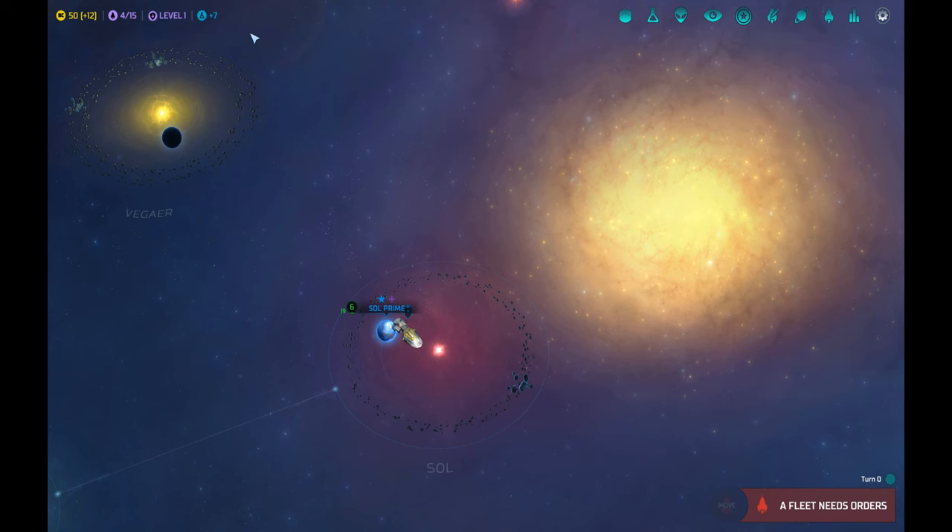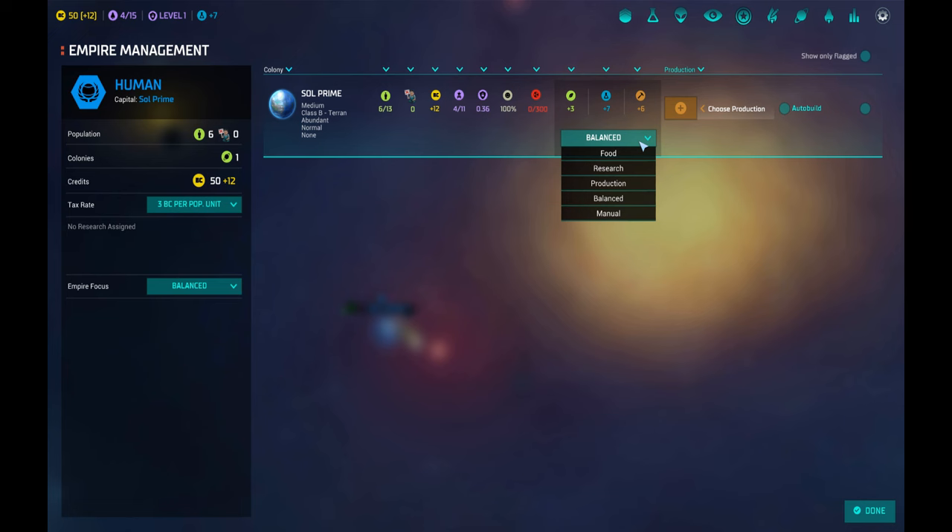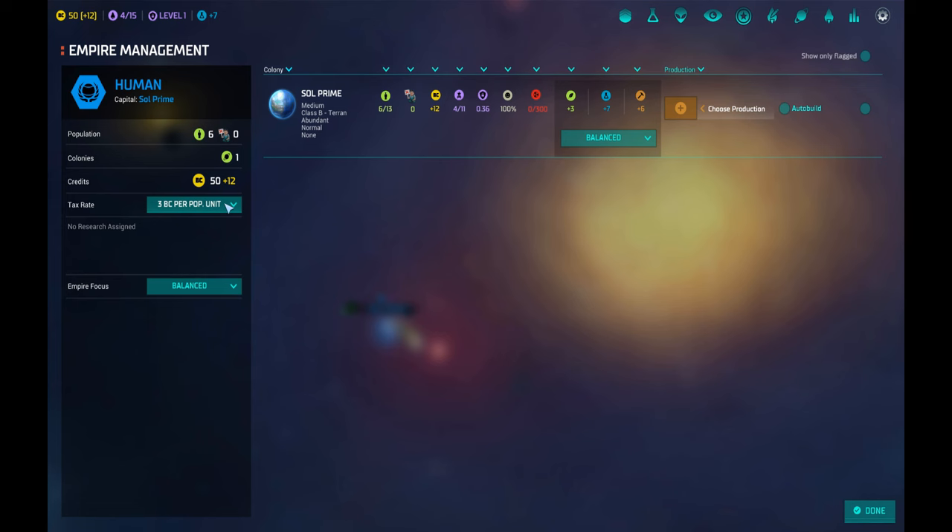Up in this corner we have the following menus. If you click here you have the Empire — as you grow you will have more planets here and you'll be able to start producing from this view. When you use auto build you can say you wish this planet to build only food buildings or research buildings — it can be balanced or done manually. Here we have a tax rate set at 3 BC per population unit. You may want to move it up a little, but not too much — if you go too far you will get people on strike.